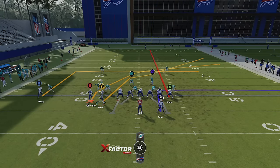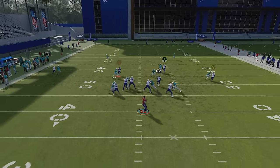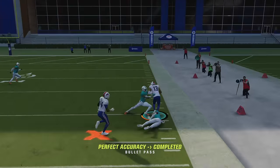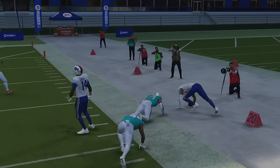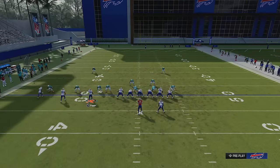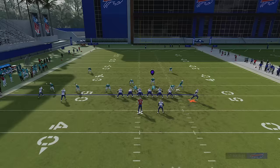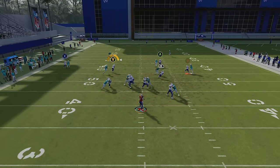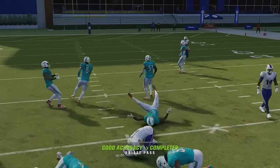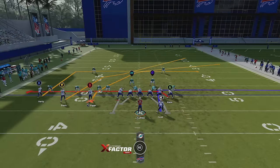You can use either that route or this route. Run to the open side of the field so you have more catch-and-run space, and once they get past the initial jam, you can basically load up and there's going to be space outside every single time. Whichever one you don't use, the other will get open over the middle of the field too. So it's like you have two routes — one to the outside and one to the inside every single time.